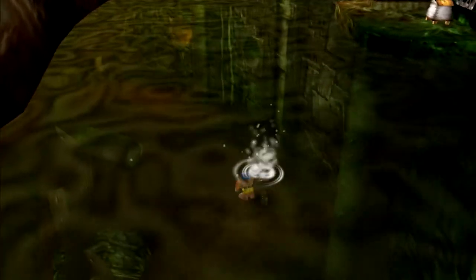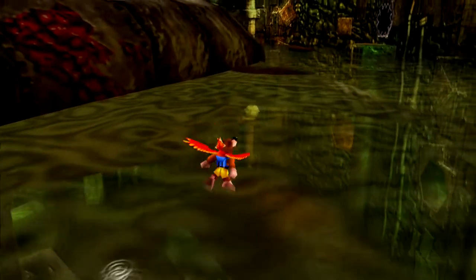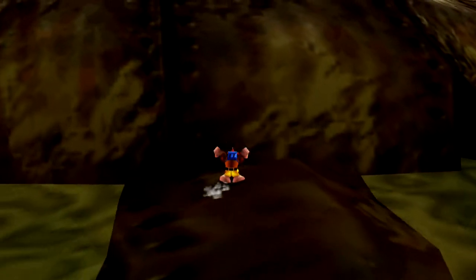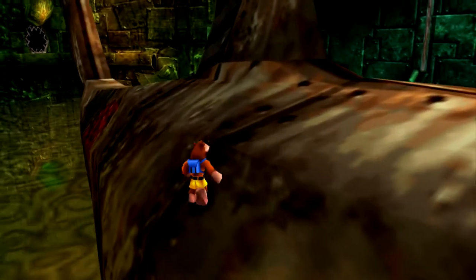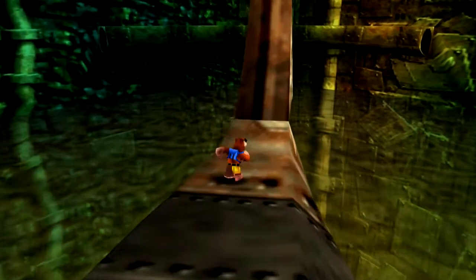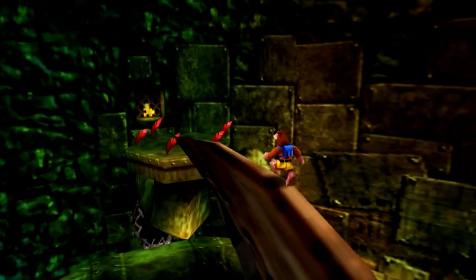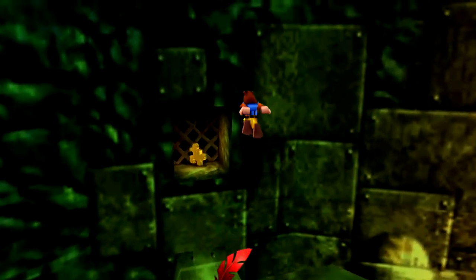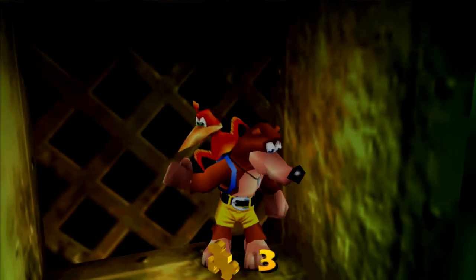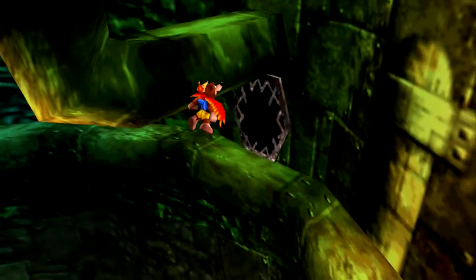It's not too much of a hassle to get back up on Clanker. You can see that the movement, especially because we can't use the Talon Trot, isn't quite as quick as it was in some of the other levels because we spend a lot of time in the water and under the water. Now let's pick this up. Awesome — so I think that's our fourth Jiggy here. Okay, so we are cruising along.